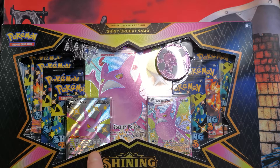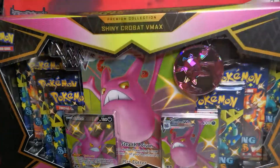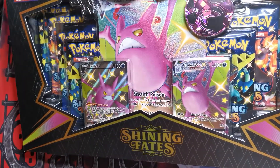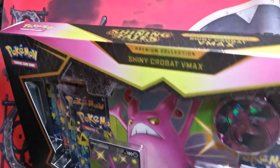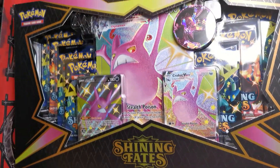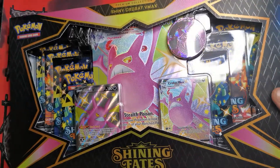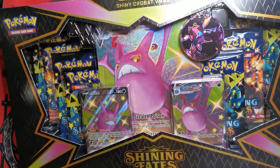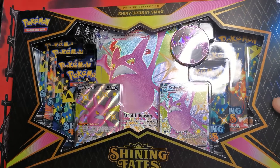Hey everybody, welcome back to the channel! If you're new, we open Magic and Pokemon — hit the subscribe button if you could. Our favorite local game store, Bashing Games, has been a supporter from the beginning; check them out, their link will be in the description. Today we have Shining Fates Crobat V-Max and the Dragapult — we're gonna crack this one and then do the next one in a separate video.